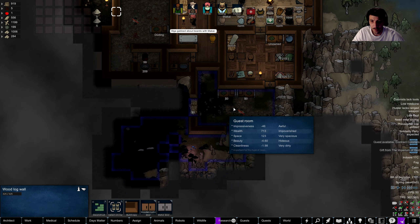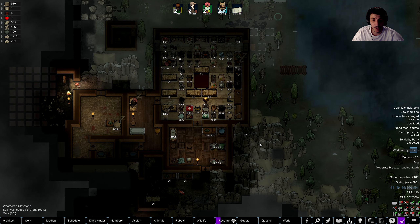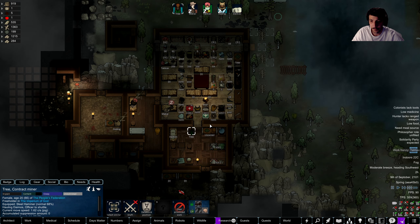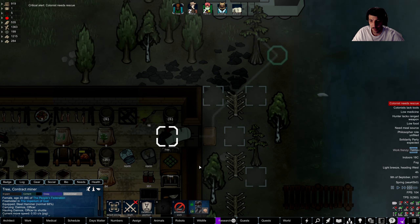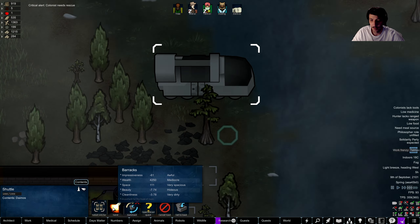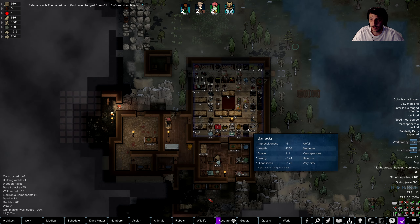Got food poisoning — yeah, dirty cooking area. We definitely need to clean this place up. Who is on cleaning duty? Talmav should be. Here to pick up Dymos — work frenzy on Talmav. Carry you. I forgot you had food poisoning. Send off. Quest completed: hosting Dymos. Relations have increased with the Imperium of God.